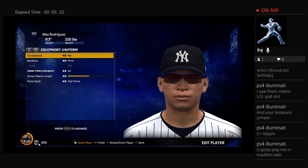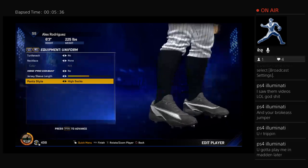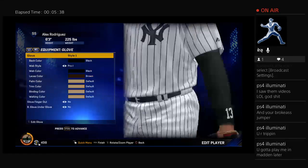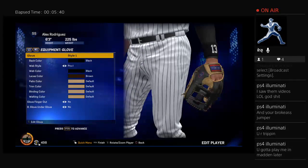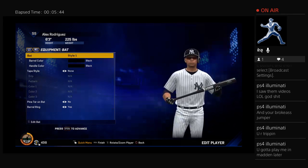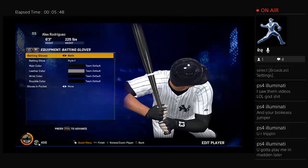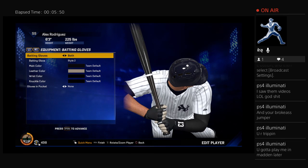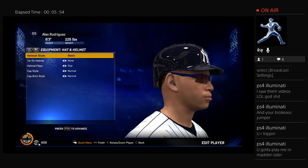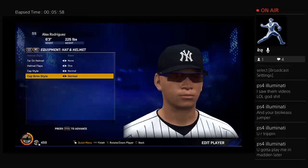He doesn't wear turtlenecks. Jersey length right in the middle. Give him the high socks because that's what A-Rod rocks. Black and tan glove is what I put. He does not put his finger out. All black bat with a barrel ring. He wears batting gloves and has the number 13 thing on his sleeve.